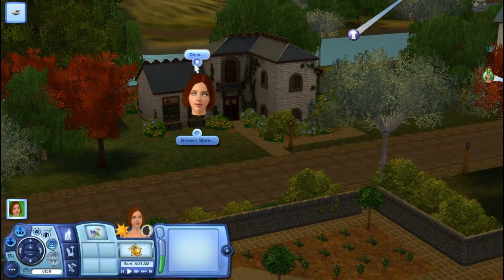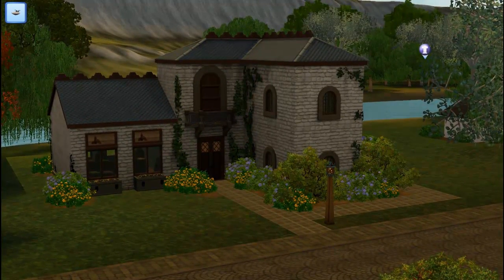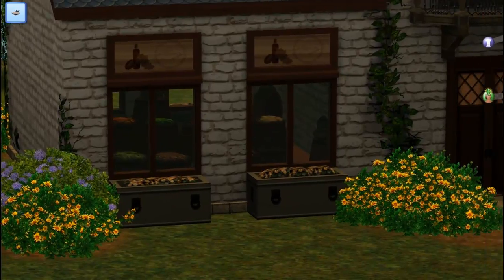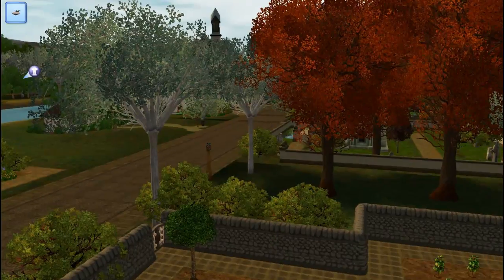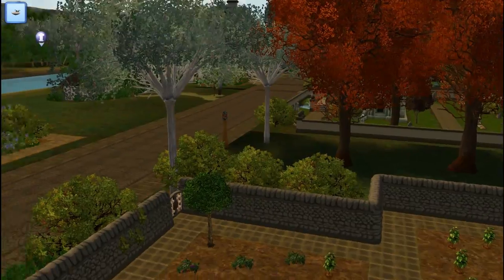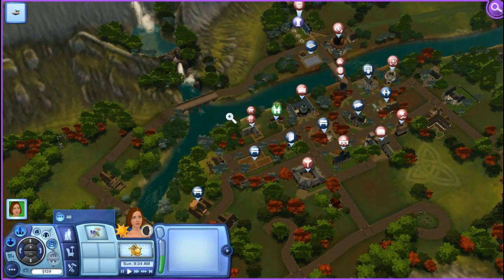We are going to explore this world. First let's just take a look at our house — it's really simple, but I love the color scheme. Here is the diner and the grocery store. I like how you can see food in the window. And why was there a car? This is a medieval world — why did I just see a car? Anyways, there's the diner and grocery store.